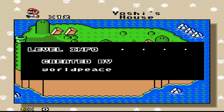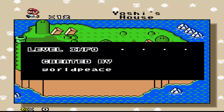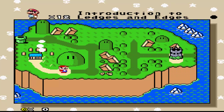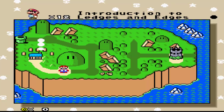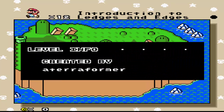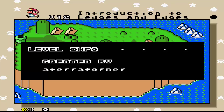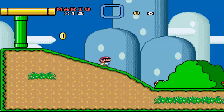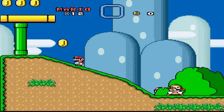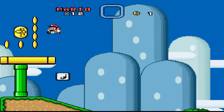Oh, this is like level creators. Just press start for level info. Created by World Peace — Yoshi's House. Introduction to Ledges and Edges — this one was made by Alterformer. There's a little counter for Dragon Coins, so I'm going to see if I can collect all of them. If not, it doesn't really matter.